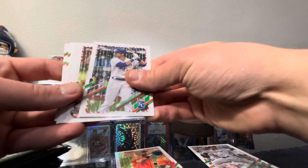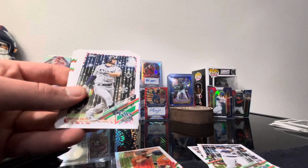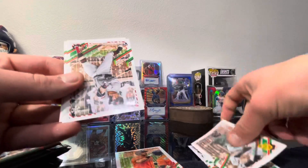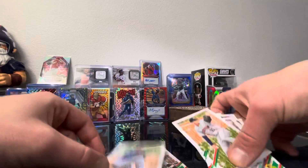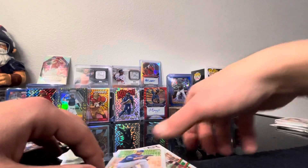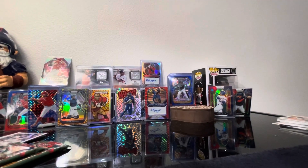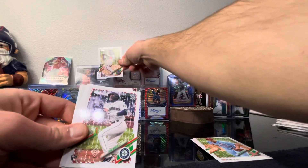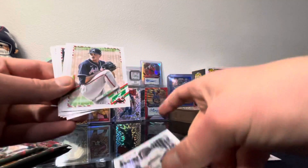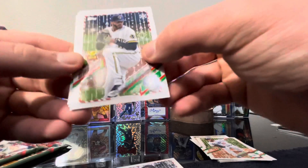Hyun-Jin Ryu, Ryan Jeffers, Chris Paddock, Nathaniel Lowe — there we go, we got one! Sixto Sanchez. Pretty sure you guys can tell what's going on there, but just in case you can't — he has a Santa hat on his head. That's fun, man, I like these. Gilberto Celestino, Ke'Bryan Hayes, Marcus Stroman, Max Kepler and Cody Bellinger. Sixto Sanchez with the Christmas hat — that's fun. I thought they said something on the back of these but I don't know.